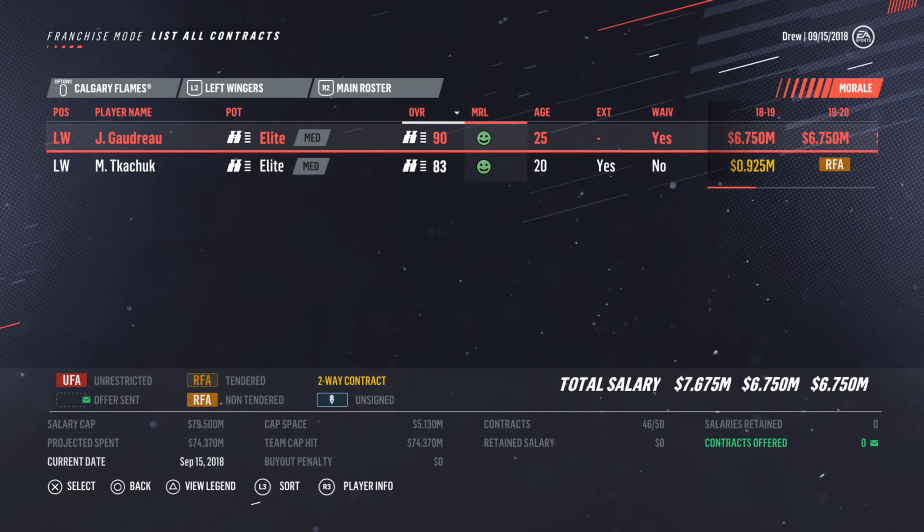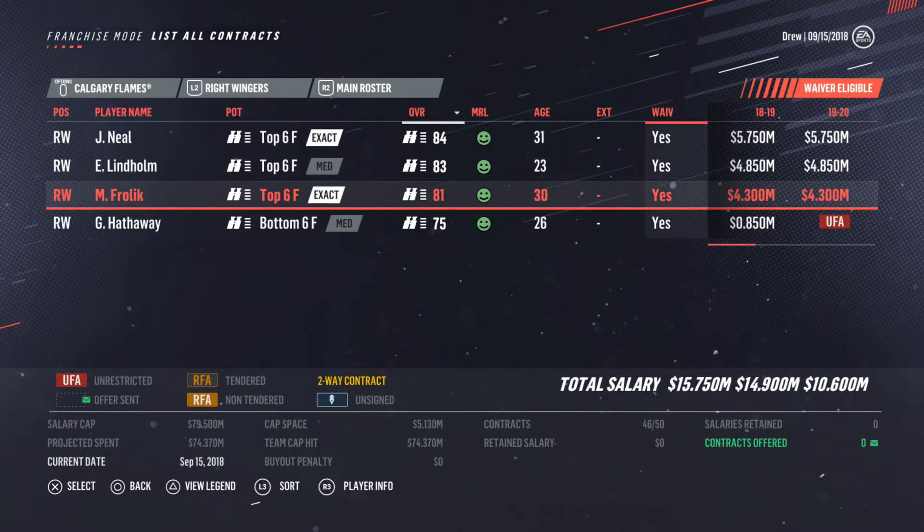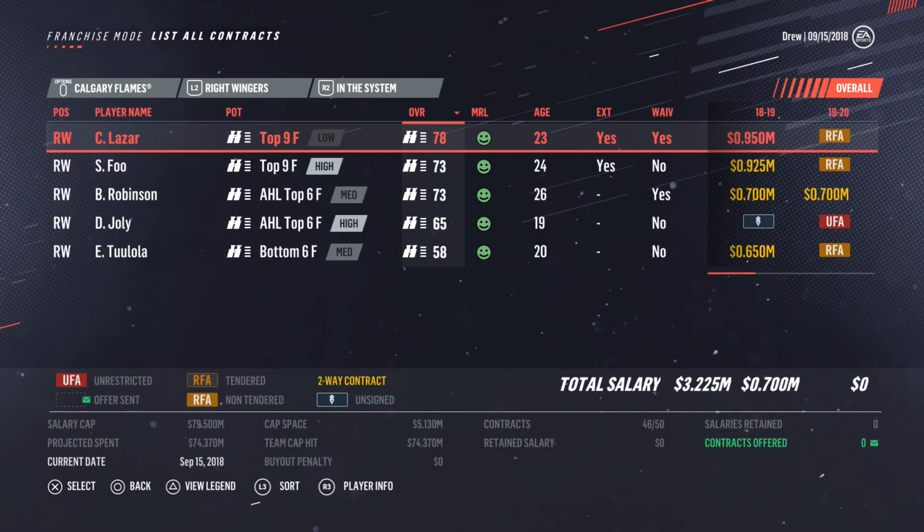James Neal — definitely a second liner. How long is that contract? Yeah, that's a hefty contract right there, so we're going to want to dump that at some point. Lindholm can be our second line right winger. So dumping Neal's contract will be important. Froelich — I can handle that contract even though it's a little high for 81 overall for a third liner. So Lindholm's second, Froelich third. Hathaway, 26, 75 overall — not really liking it. He is a grinder, but still I don't really like that. Let's look in the system. Lazar — why wouldn't we just bring up Lazar? He is a fourth line role.